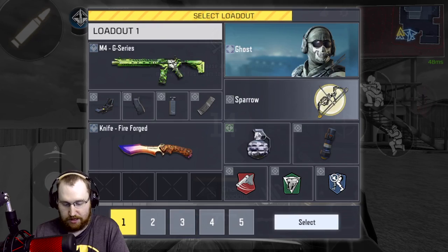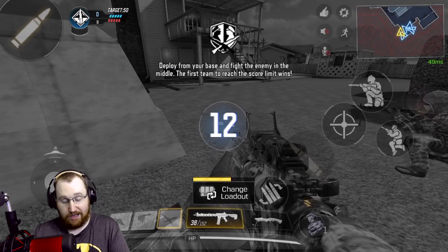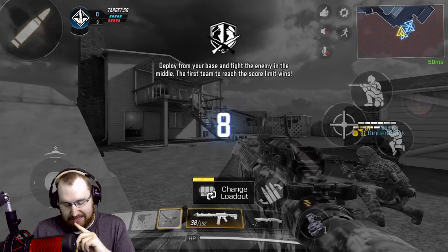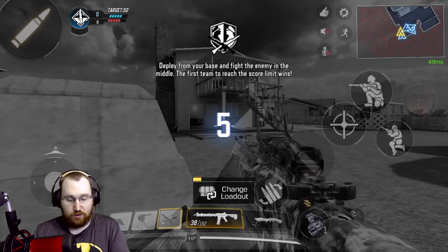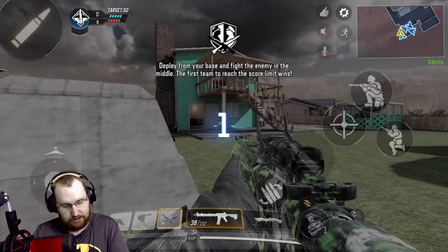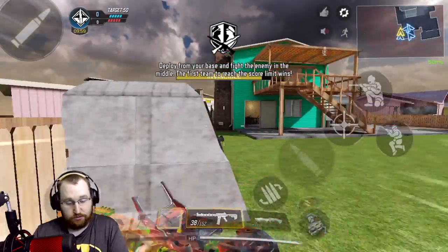Since I'm way better at aiming with the M4, we're going to go with that — as much fun as the AK was. From the last video, we turned off aim assist. Just so you know, I'm not lying. There it is. Aim assist is off, and we're just going to go for it.